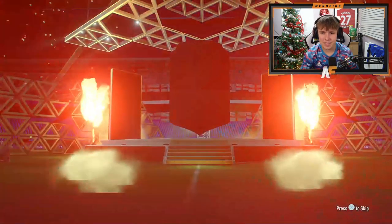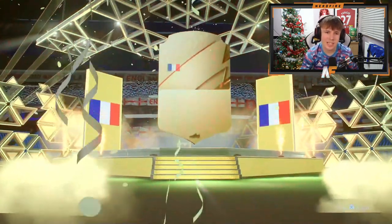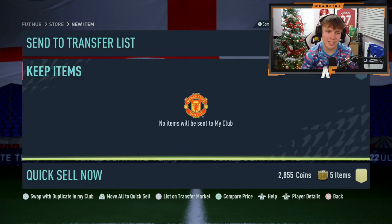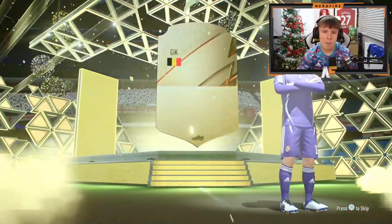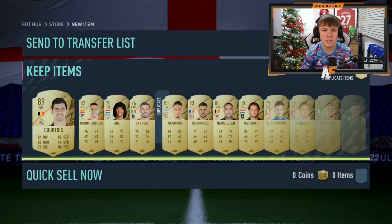Final three packs - another boards, I'm just skipping now. Last ones - show me walkouts! Walkout! 86 to 88 French left mid - Kingsley Coman. We've got one more chance to get a Winter Wildcard. Final 50k pack - it is a walkout - it's going to be Courtois in the pack. And that is the way we end these for now.